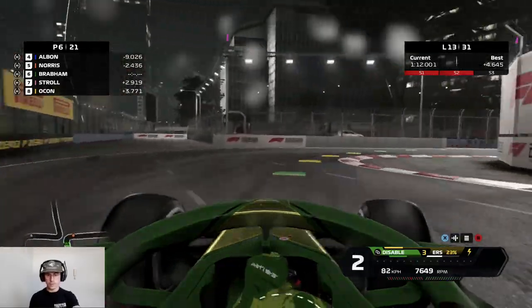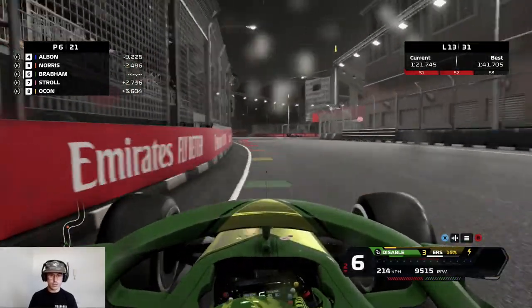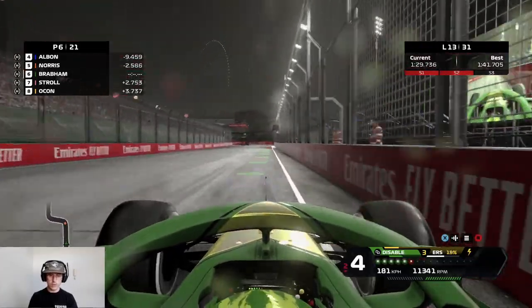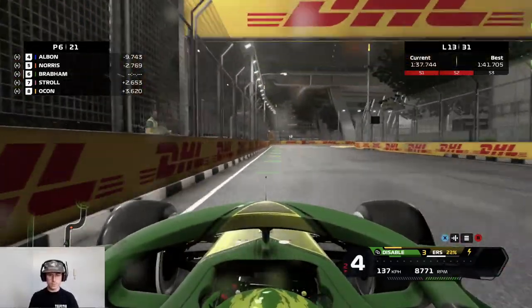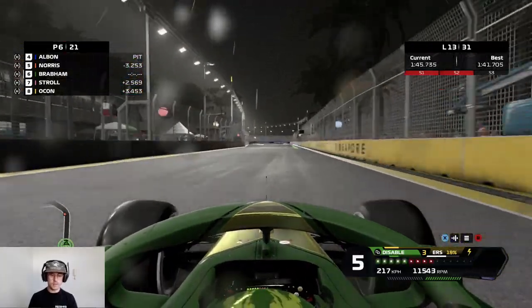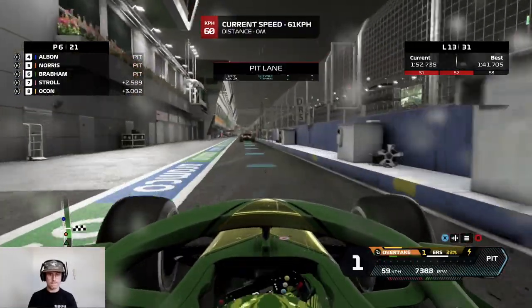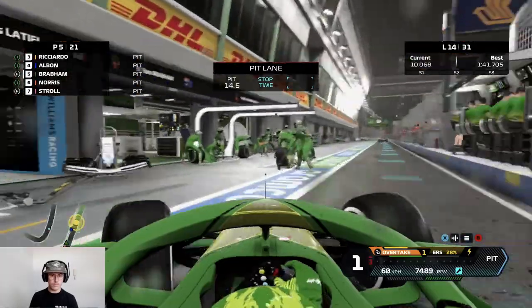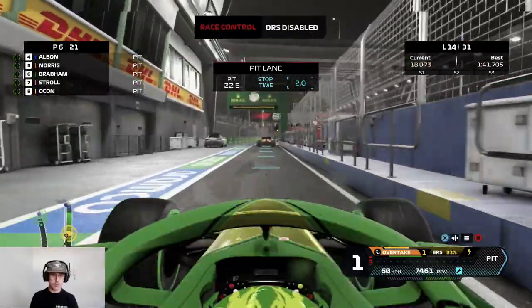Coming in for inters. Just felt the oversteer — wasn't having that a lap ago — and you can definitely tell the track is getting worse. Some understeering and oversteering, a lot more now. I wonder how long this rain's going to last. You can see Norris coming in. I've dropped back a bit from that mistake. Some inters going on — see all the others coming in too. Norris is out, coming in, team have got the inters for me. Two seconds — that's a good pit stop. Really good pit stop from the boys. That's put us in a great position.